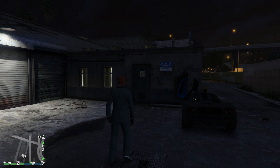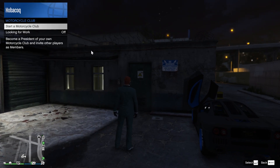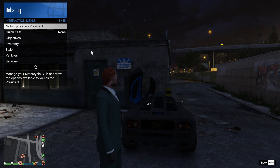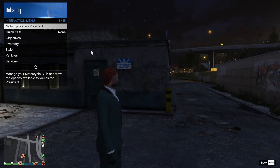So once you've purchased it, what do you get for your money? Well, first off, you can start a Biker Gang. Let's do that now — start Motorcycle Gang. We've also got the GP1 on discount this week, and the biker club businesses will give you the money to purchase that, no doubt.